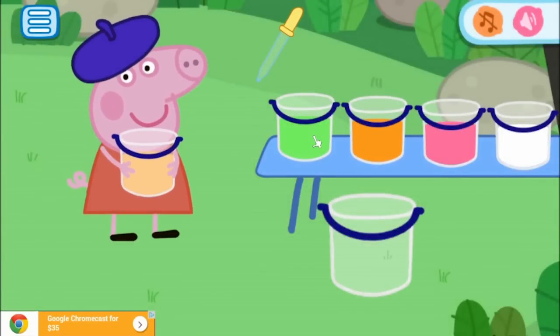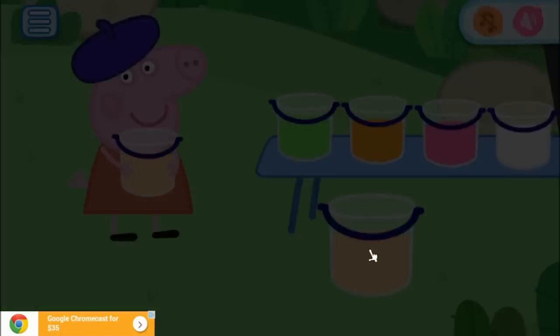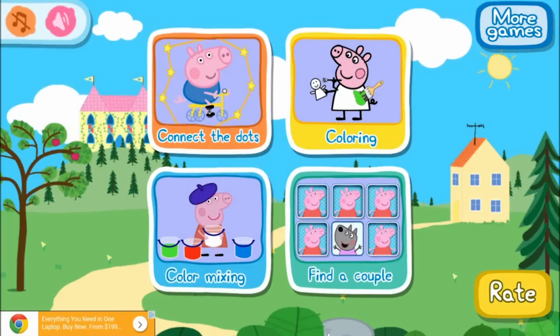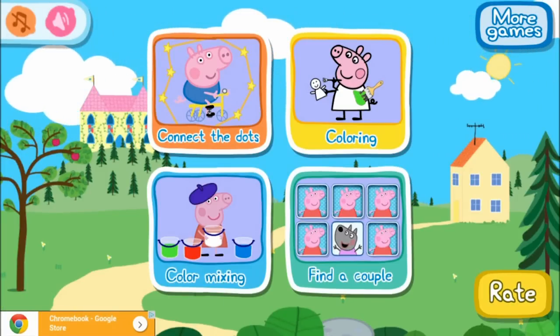She has now got her purple paint. And she now wants a creamy colour. Now to make a creamy colour, I don't think it would be green, and I don't think it would be pink. I think it would be white and orange. Awesome star! So that was the very fun colour mixing game.